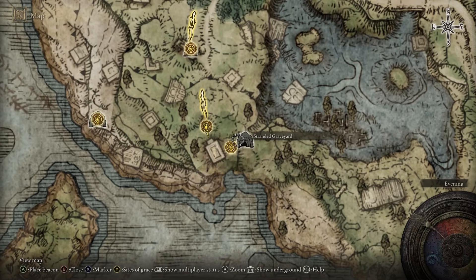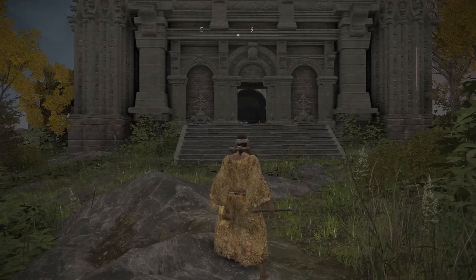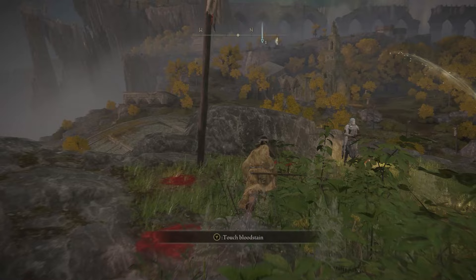All right, first off, how to get your horse. You need to activate four Shrines of Grace. You should have one in the tutorial area, and one right behind where we are now, right when you come out, right next to that NPC right there. So that's two.